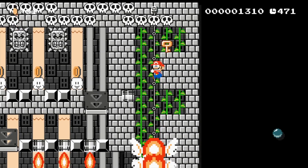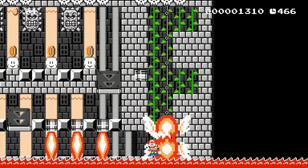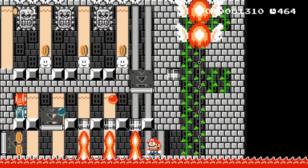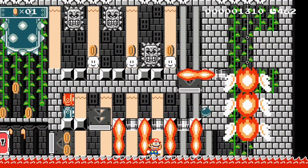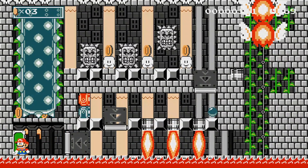You can actually sneak down the left side of these vines and slip right past these lava bubbles — nice and easy. I just think this is designed really well. I really like how much challenge is packed into one little small screen.